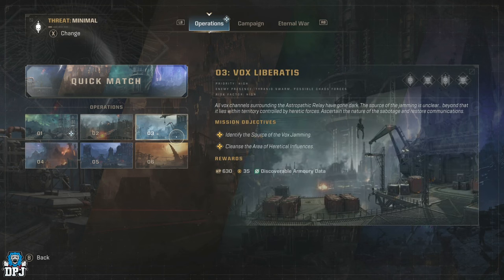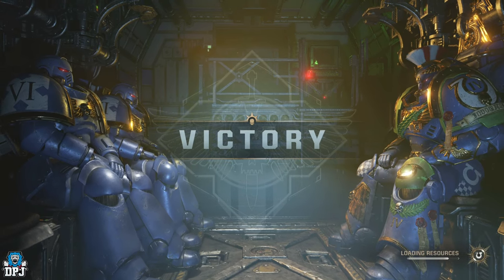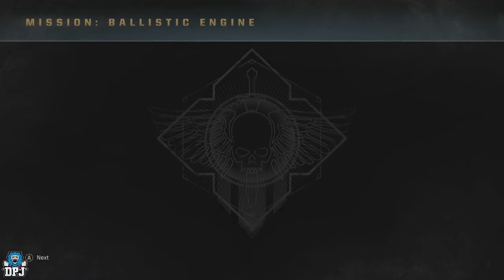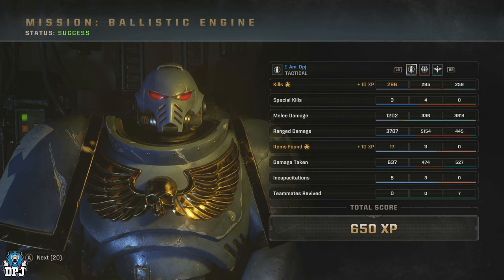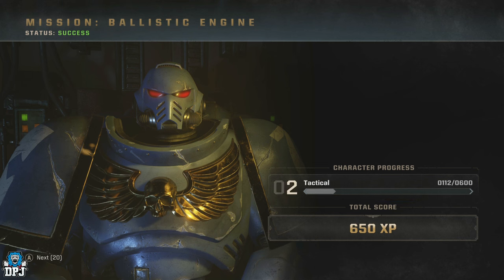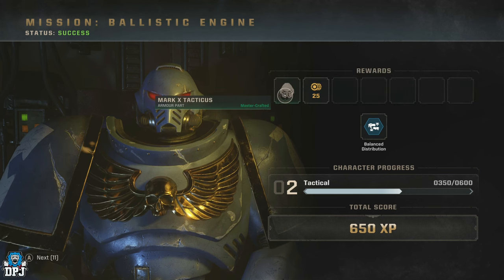The Minimal difficulty will reward you 630 XP per completion, giving you also 35 of the requisition currency, which is used for almost everything in regards to unlocking things in this game. Although this is what's shown in early access footage, hovering over operations states that Minimal difficulty rewards 630 XP, 35 requisition and discovery armory data. The XP seems to be guaranteed upon completing the mission, with it raising by 10 XP for each extra objective you complete. These objectives may also determine whether you get the maximum 35 requisition, as I was getting around 25 in some runs. The discovery armory data also doesn't appear to be a guaranteed drop, so keep that in mind.